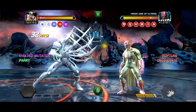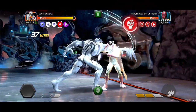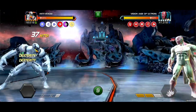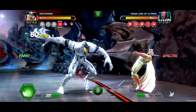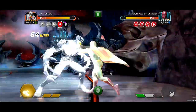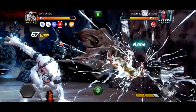The Special 3 inflicts a Rupture debuff, dealing physical damage over 15 seconds. Also, Anti-Venom gains a non-stacking Evolved Mutation passive, increasing the max number of Genetic Memory debuffs by 4, for a total of 8 Genetic Memory debuffs. And increasing Fury Potency and Duration by 25% for 25 seconds.